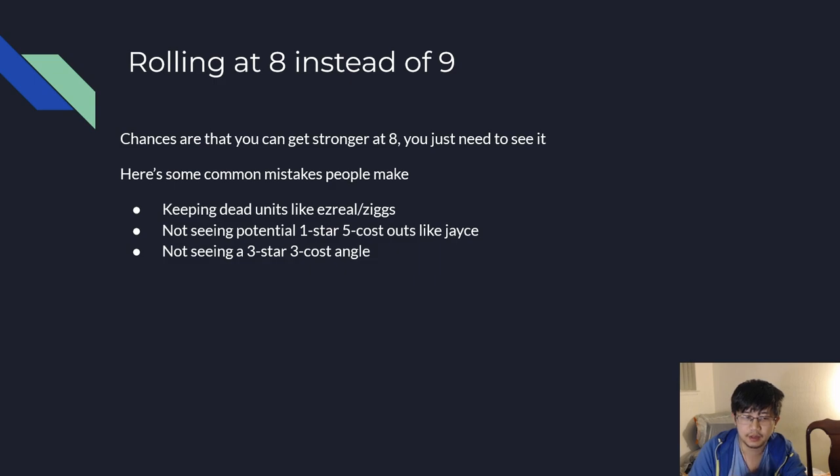Here are the common mistakes I see people making. First, keeping dead units like Ezreal or Ziggs — sometimes okay for scrap, but more often than not, adding a strong utility unit like Orianna is more worthwhile. Second, not seeing potential 1-star 5-cost outs like Jace — adding a single Jace, Yuumi, or Kaisa makes your board a lot stronger, and finding just one can stabilize you. Third, not seeing a 3-star 3-cost angle — especially if you're playing Heimerdinger, you can roll at 8 and go for a 3-star 3-cost instead of going to 9, as that will spike you a lot harder.